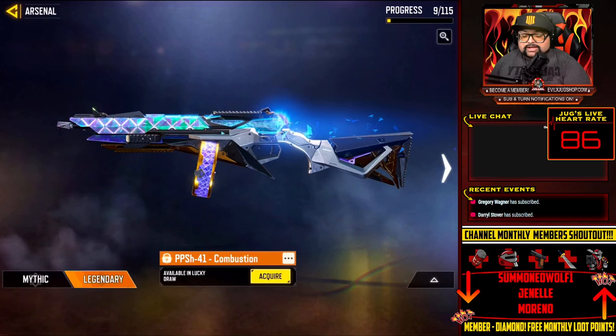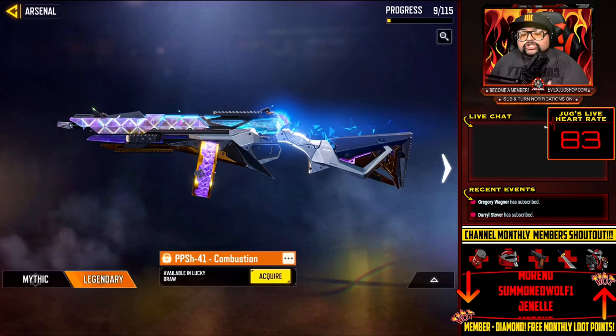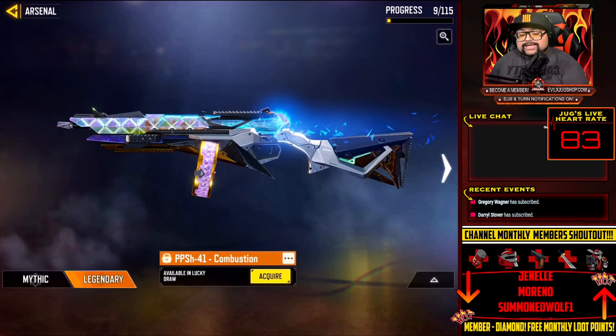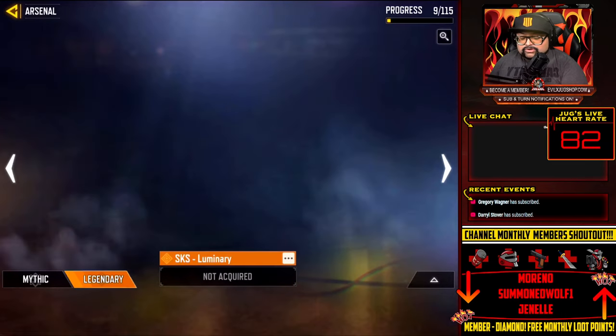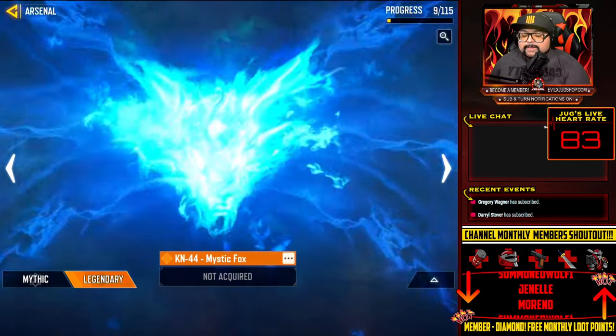This legendary PPSH goes for $55 on my overseas account, but for American accounts doing the full draw it costs about $125 to $150 per legendary item. There are 115 of these legendary items in the game — they're beautiful and people love legendaries.